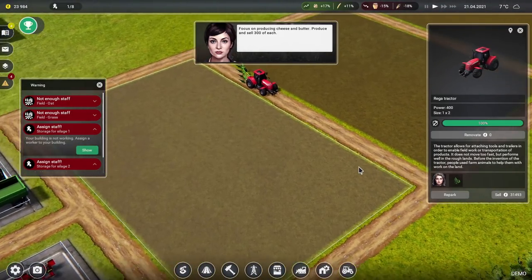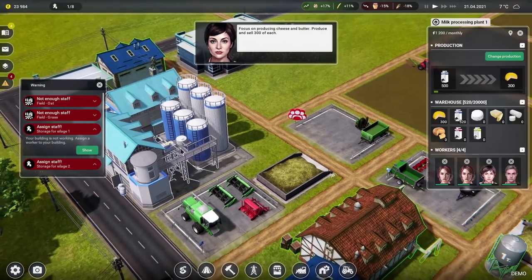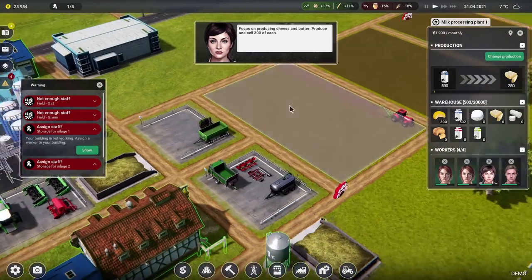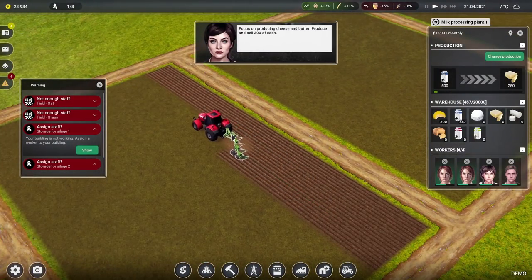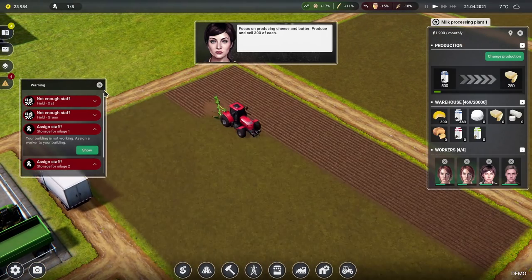This is the first look at a tractor in Farm Manager 2021! We've produced enough cheese — change production to butter, please do that. There we go. Doing some good old ploughing — oh this is wonderful!